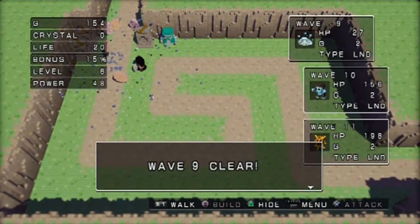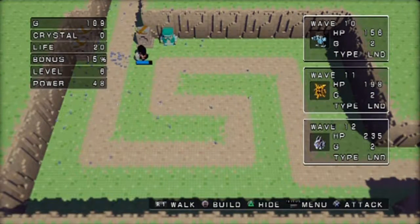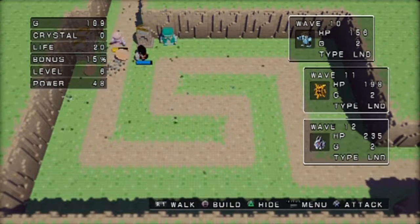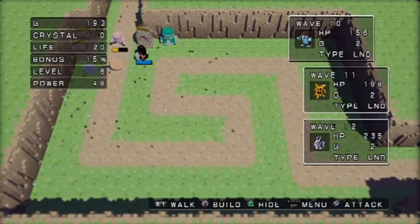You should be at level seven by wave ten. Let the arrows do their thing - you can see them almost all the way there. But by now you should have three level three towers. I already did that in advance so I'm just gonna stay still and level up. Shouldn't be too much trouble, so I can skip ahead to wave eleven.